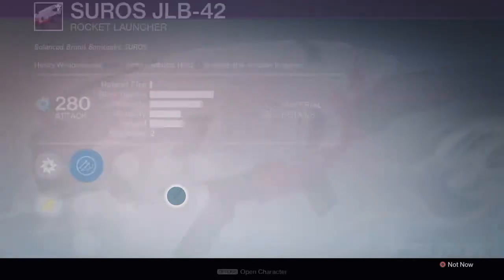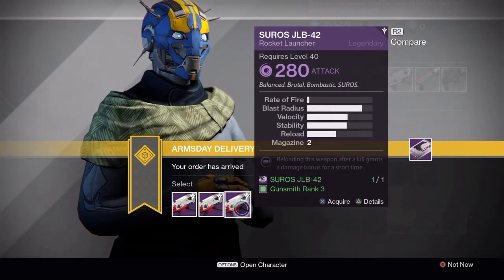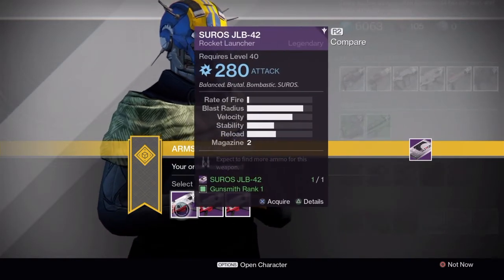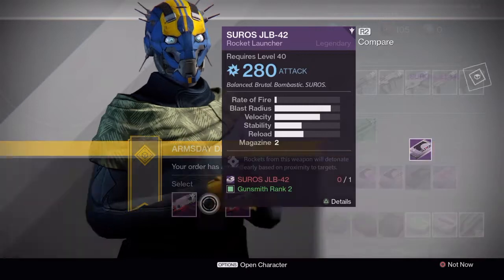In Iron Banner we're probably going to see a couple of these. The rank 1 roll has Surplus, which is good from a PvE perspective, and the rank 3 roll is not great at all. But the rank 1 roll has been on so many JLB-42 and JLB-47 rocket launchers that it's irrelevant — pick up the rank 2 and be done with it.